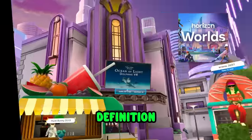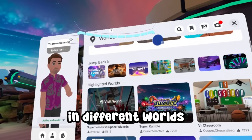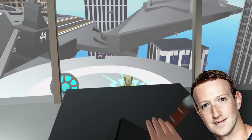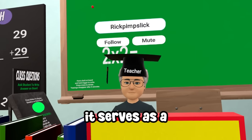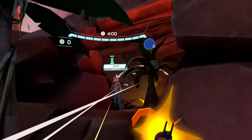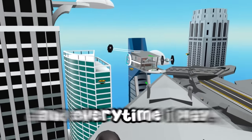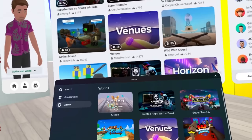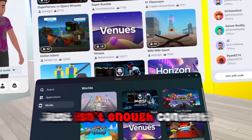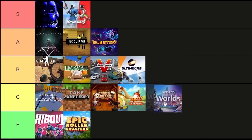Meta Horizon is the definition of the metaverse — you can create, explore, and meet new people in different worlds. This is meant to be Mark Zuckerberg's vision for the future, but right now it serves as a worse version of Rec Room, which we'll be talking about later. Most of these worlds are just used for marketing purposes. However, it's consistently improving and every time I play things get better. But right now there just isn't enough content — everything is very polished and well-made, but there's just nothing to do. So I'm giving this a C tier.